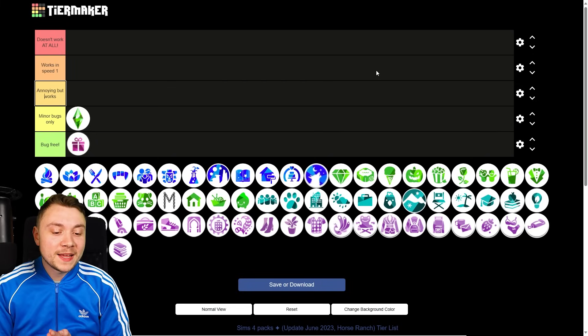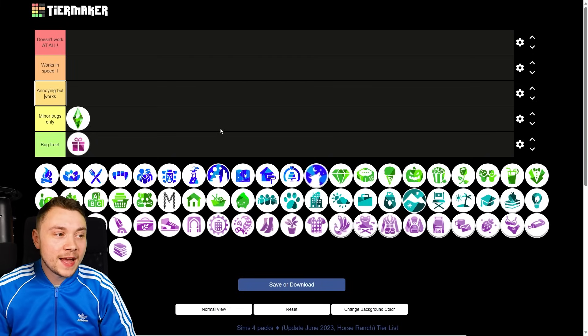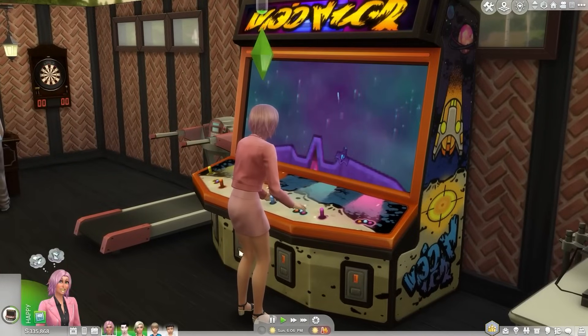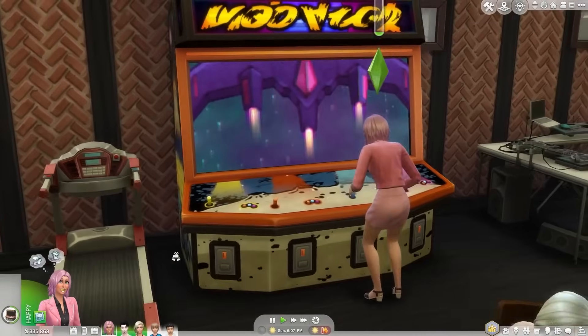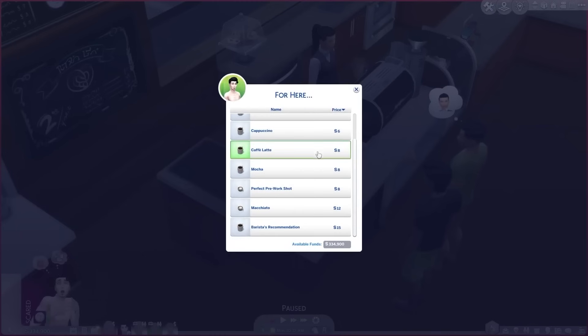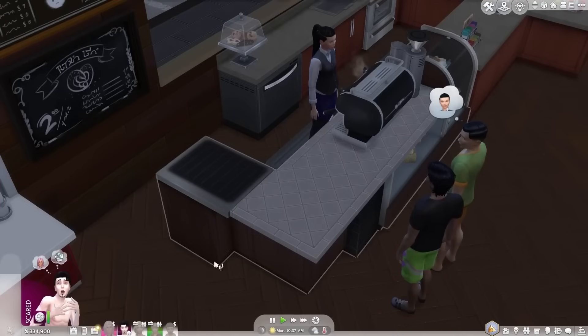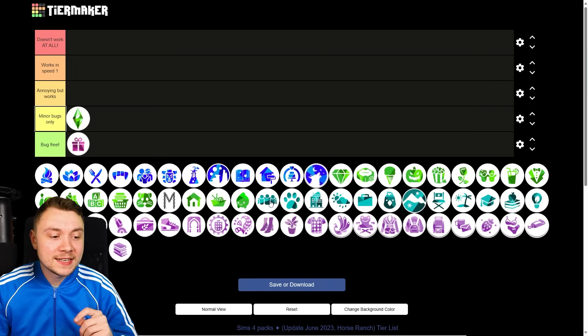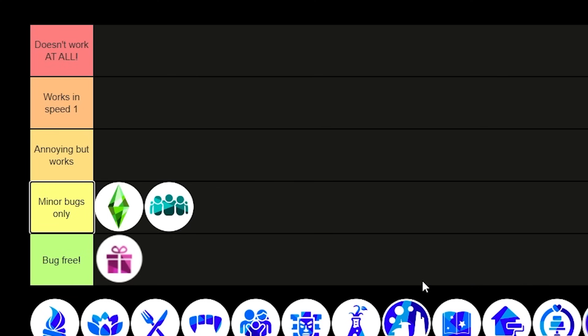Starting with expansion packs: Get Together. This pack is actually pretty bug free. I've had some issues with the club system where members wouldn't do certain things, but that's more of a gameplay oversight than a bug. I've genuinely never had a proper buggy thing happen with Get Together. Minor bugs only.